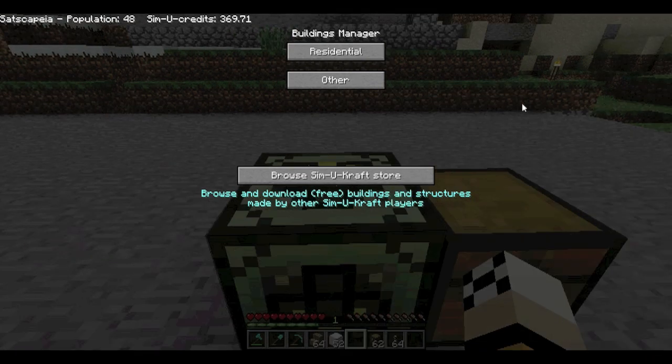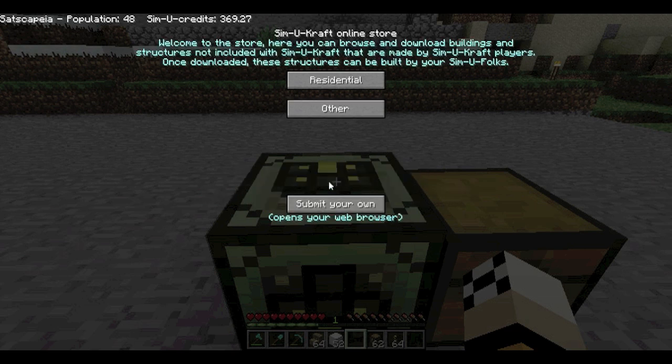The next new feature I'm very excited about is the SimiCraft Store. This is where you'll be able to browse and download free buildings that other people have built, and you can submit your own as well. So you can all start sharing different buildings and get your Simi folk to build them in your worlds too.